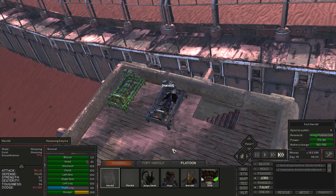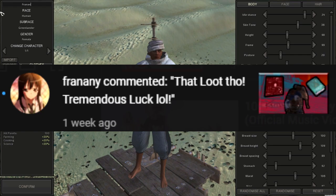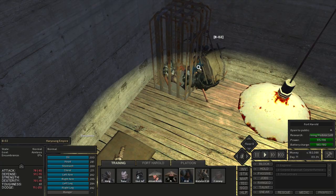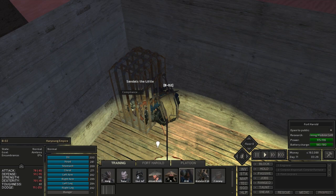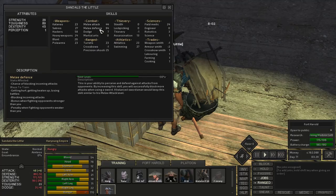To make light of the situation, I took one of the nomads and threw him in a cage and recruited him — named him after Nanny. I checked on the other prisoner but he had died, so I put a different guy in the crate and talked to him. He just joined the squad — Sandals the Little is now part of the Hairy Young Empire with 94 melee defense, which is a huge highlight, and some pretty fair stats in other areas.